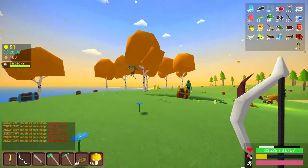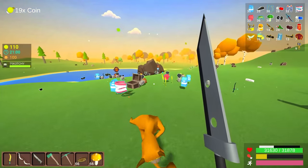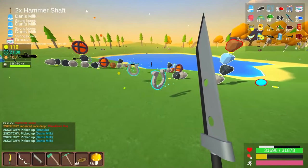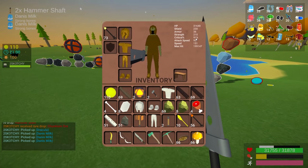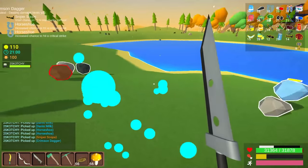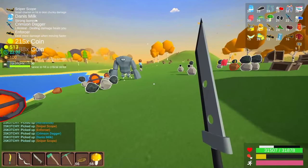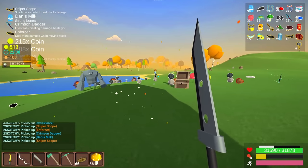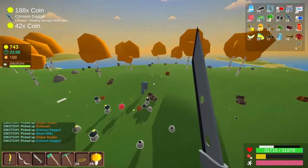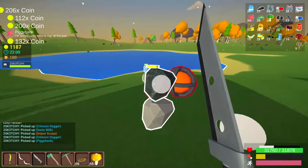Day 100 — this is what it looks like, and hopefully it's something you'd like to achieve one day. Look at all these power-ups: Dracula, milk, horseshoe. Our attack percentage is at 90. We even have a horseshoe, another sniper scope, crimson, another sniper scope — sniper scope gives a small chance on hit to deal chunky damage. We almost have 40 milk.